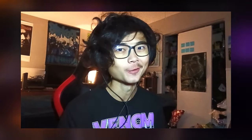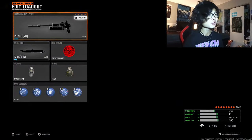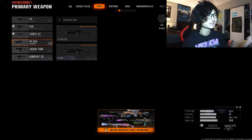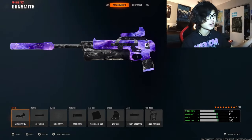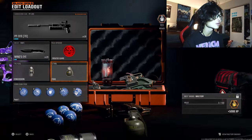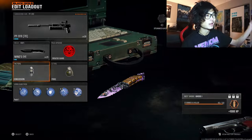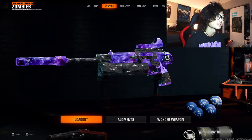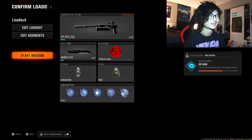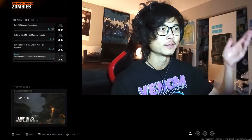Black Ops 6 Terminus Easter egg, let's go. My operator of choice is Mayo with the trophy collector skin. In terms of loadout, this doesn't matter much — it's the PP919 with these attachments, also rocking Frenzied Guard, frag grenade, concussions, and the knife as melee. No gobble gum. Literally none of this stuff is going to matter within like 10 minutes of us playing.